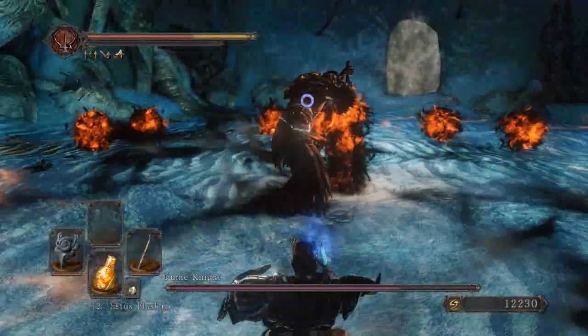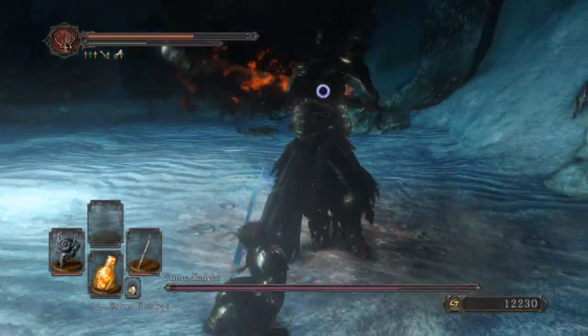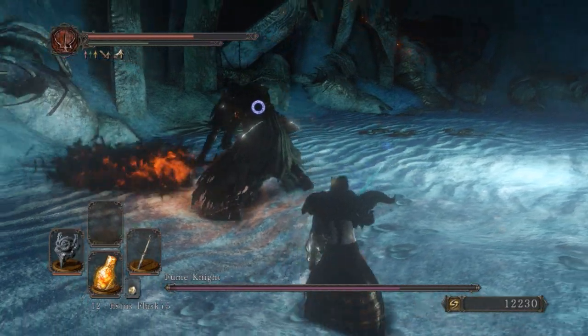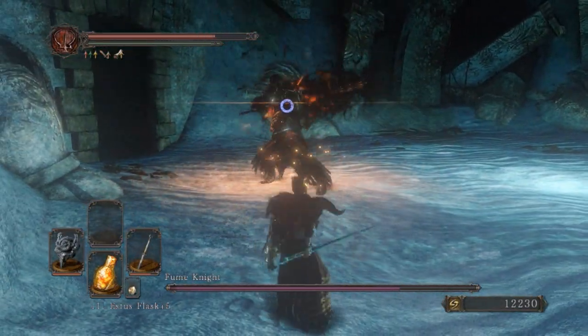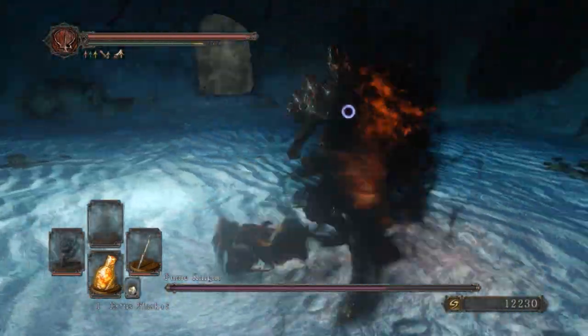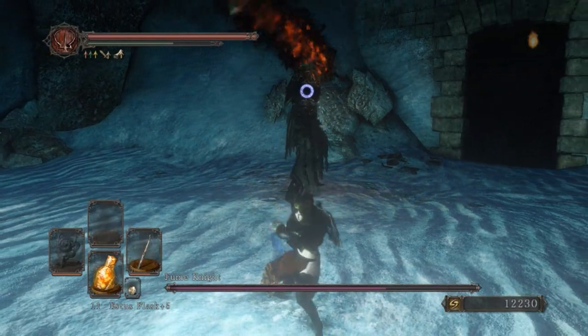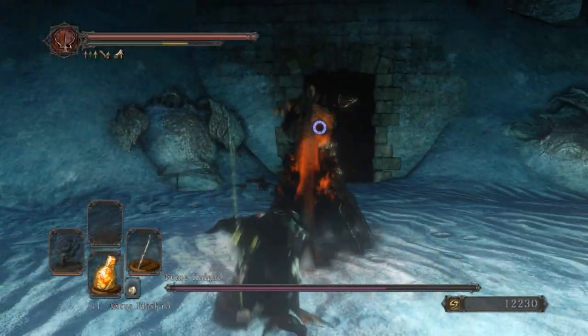Right here is the AoE attack. If you're far away enough, you can roll, but if you're too close, I suggest you use a shield — I don't know how you get out of it any other way, but let me know. That attack is actually a really good window for either healing, depending on your adaptability, or landing a couple hits on him, like I did.